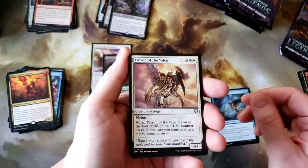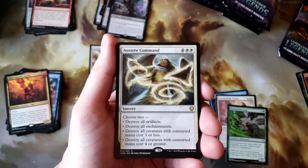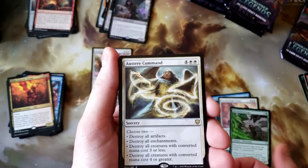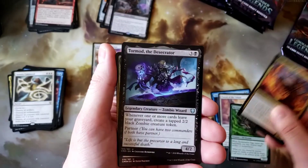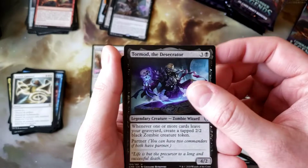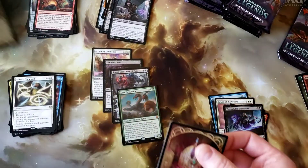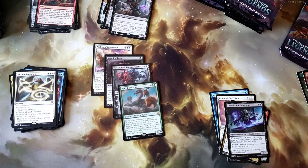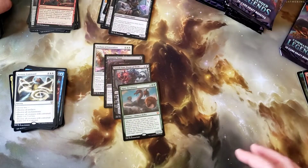Vow of Flight, Patron of the Valiant, Reclamation Sage, Austere Command — cool card, obviously not worth anything but cool. Tormod the Desecrator. I have to say that was one of the biggest shocks of this set picking it up for the first time in a long time — all the names that you see and then having a card of them. Like Tormod, like Nevinyrral. It's really neat.